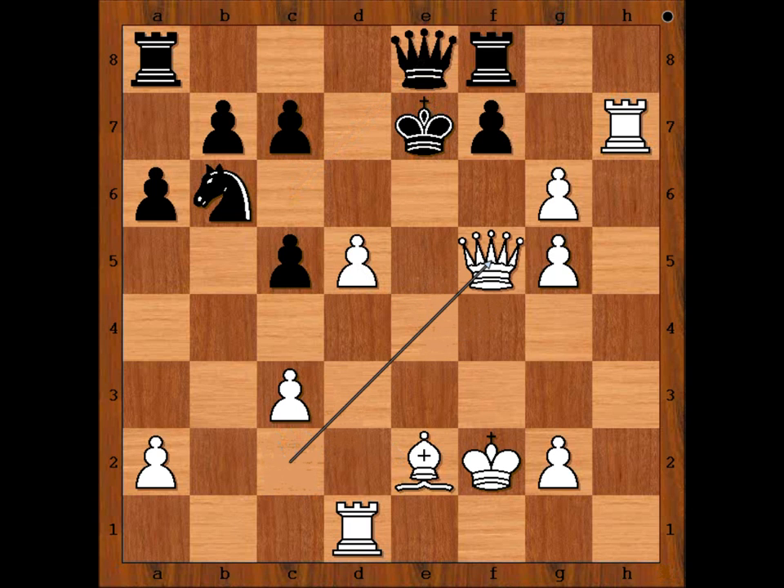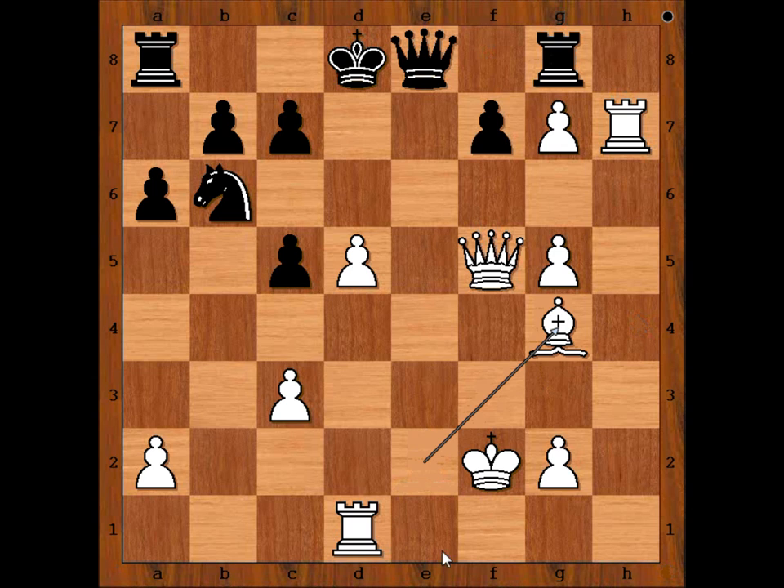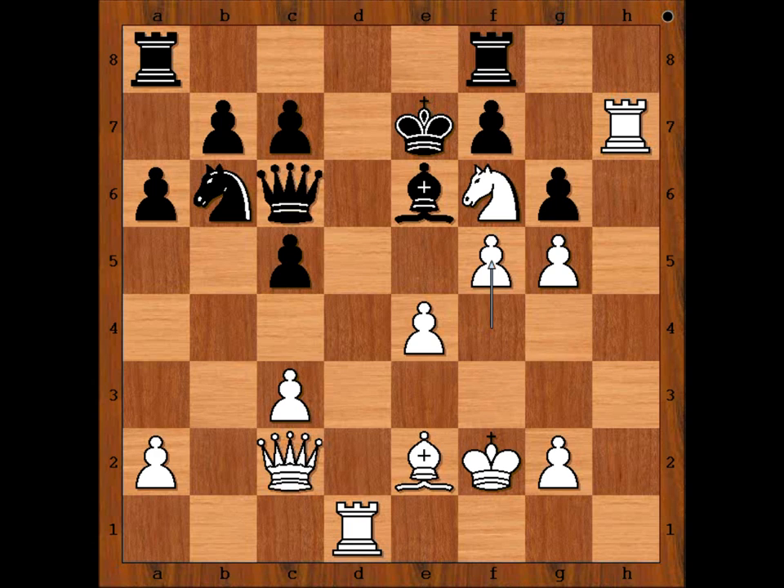Queen to f5, king to d8, g7 attacking the rook, rook to g8, and now bishop to g4, with the idea to play rook to e1. The position was hopeless at move 27, that is why Levenfisch resigned. What do you think of this game and Botvinnik's style? I hope that you enjoyed watching this video. I wish you good luck with your chess and bye for now.